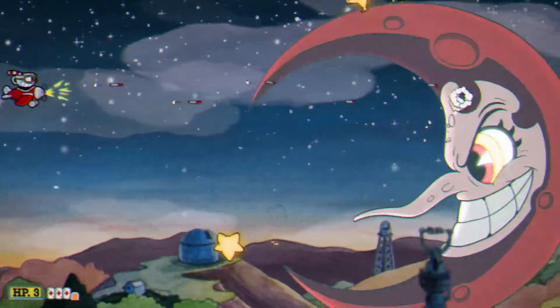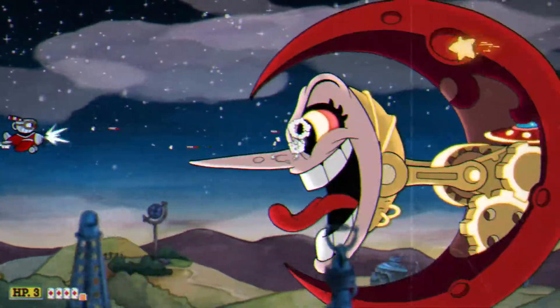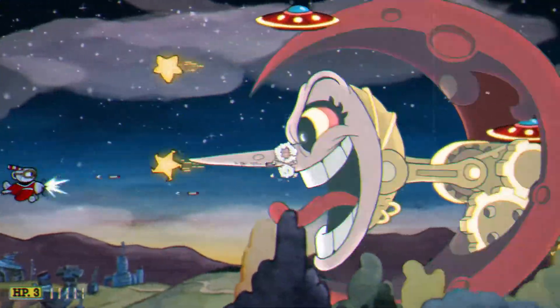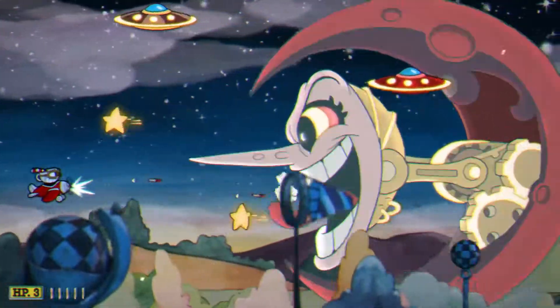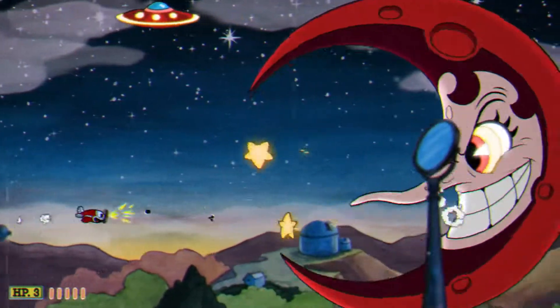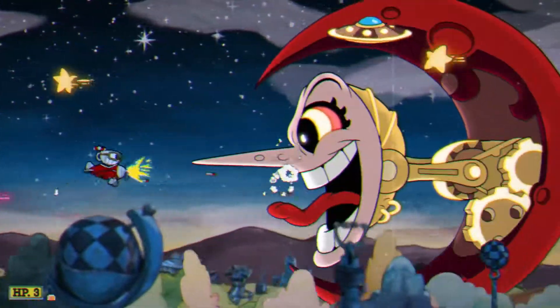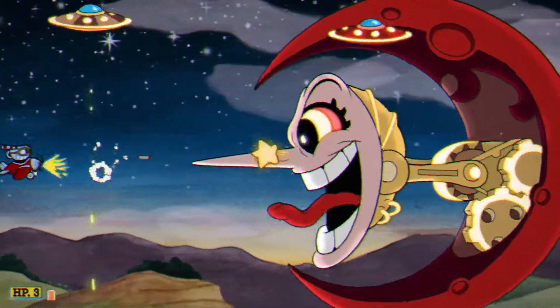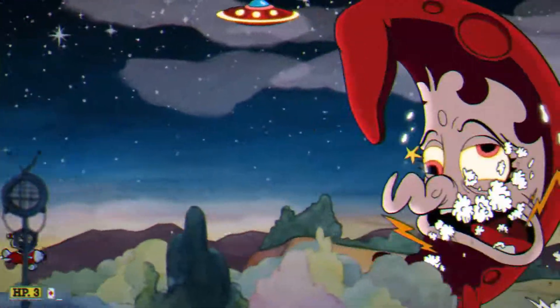Her last form is the moon. Dodging the stars can be tricky since they can be really fast and come out at random times. The red UFO activates as soon as you go under it, so turn into the mini plane and dodge them. The brown ones activate when you're next to them, so try to trigger them as soon as they spawn but don't go near her. As soon as she extends her face the second time, use a super. For brown UFOs, just get close and then go back. For red ones, just go under it.